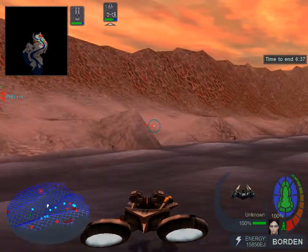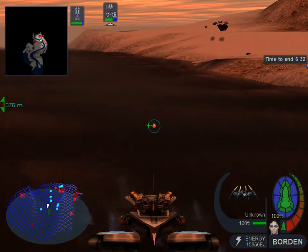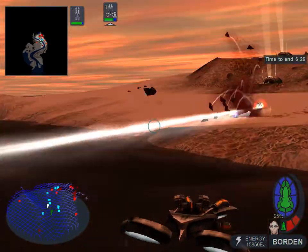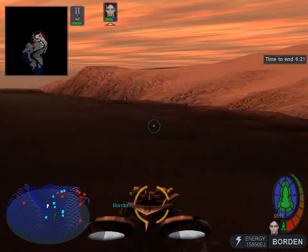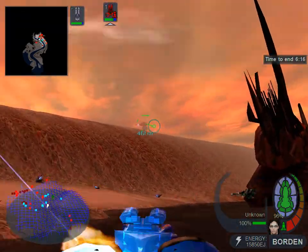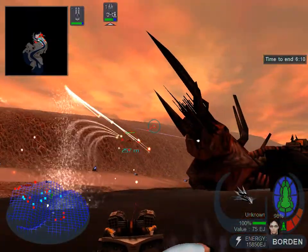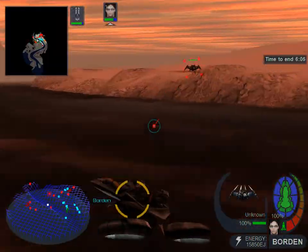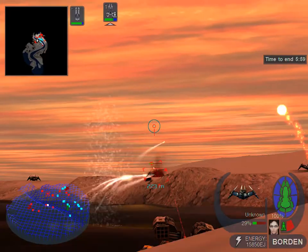Four-legged coming this way. Small bug flying in. Towers growing, Captain — port and starboard. Four-legged coming this way. Blast tower detected. T minus six minutes.